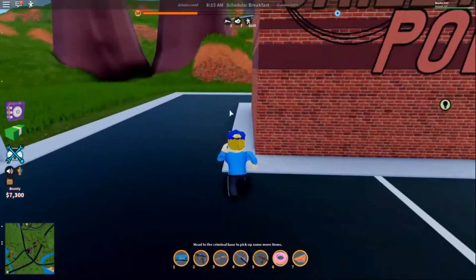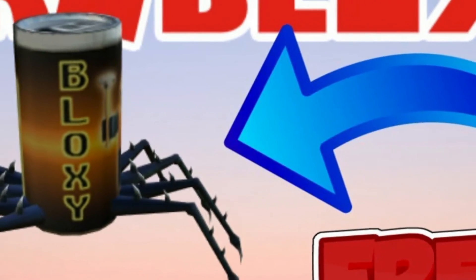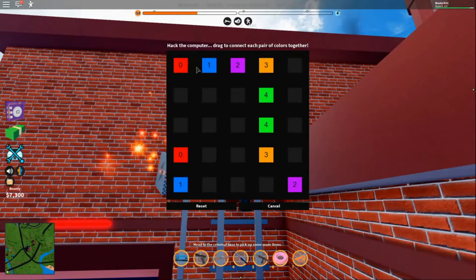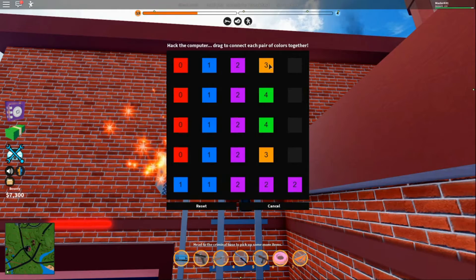Spider Cola: If you think that the Spider Cola pet is cool, then you should try this code to get the pet for free. Go to the Roblox official website and navigate to the Redeem page. The code is Spider Cola.